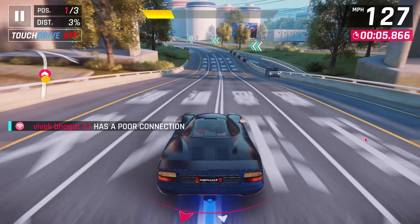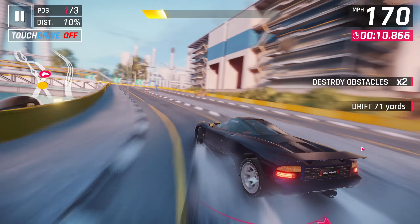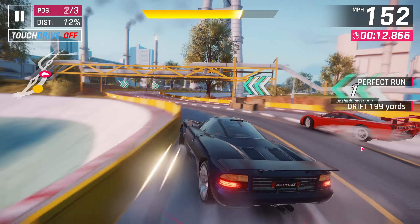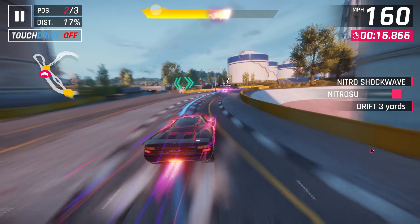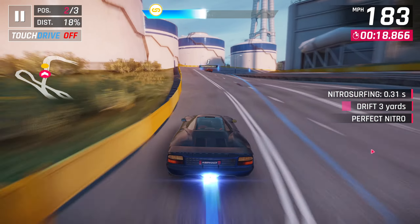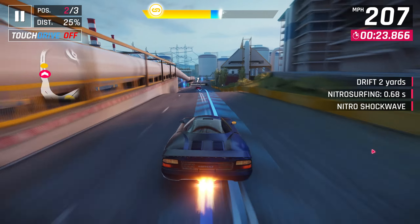The XJR15 was one of the cars added last update, along with the Solus GT and the Salina 7, both of which I have already made videos about that you should check out if you have not seen them yet. The XJR15 is a fairly middle-of-the-road C-class car.